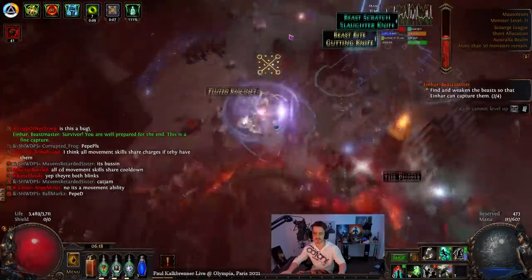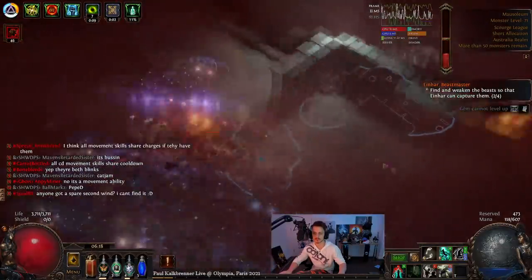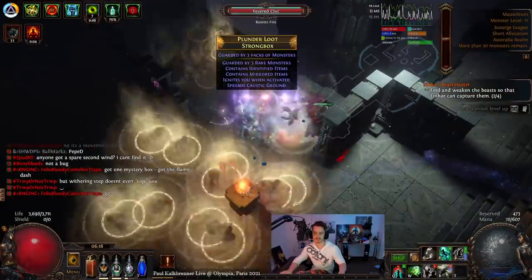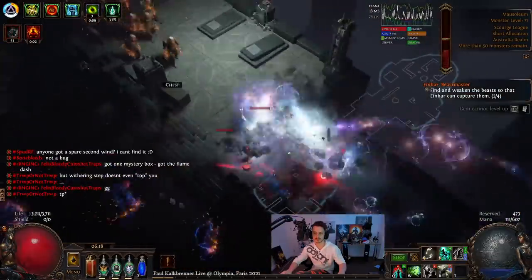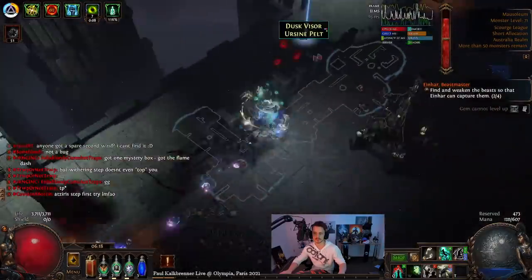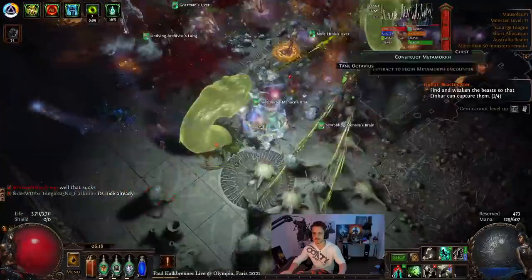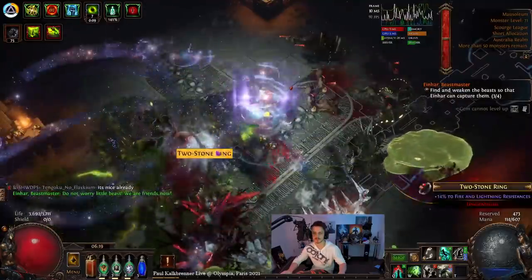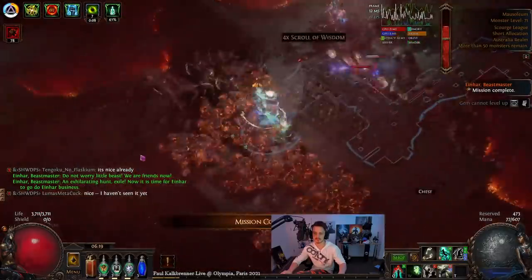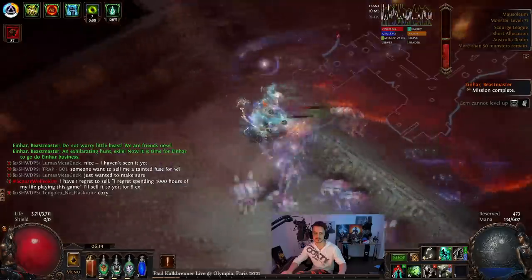Then Exsanguinate Scion — I do need to mention a few things, since currently the Cold Iron Points that we're hoping to use are pretty expensive, as they are very heavily used in the meta Seismic Trap and Exsanguinate Trap builds. The way of scaling damage with weapons — there's been a lot of confusion — it's not through generic attack weapons with physical damage. You need spell scaling. It is a spell itself, so you need spell damage and physical damage over time.